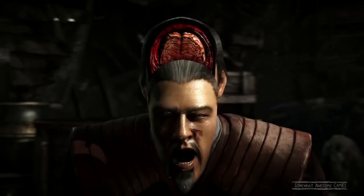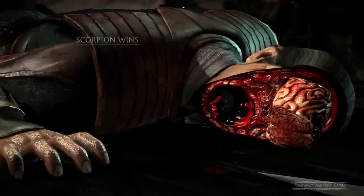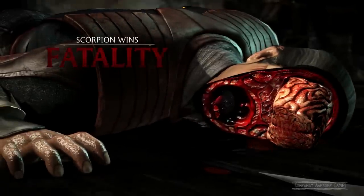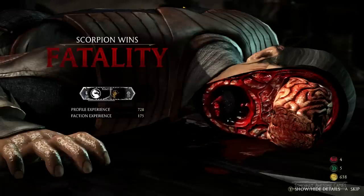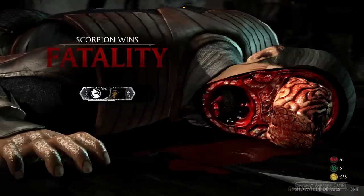Oh! It doesn't end there, does it? All my characters seem to have swords. Kenshi had a sword and did the exact same thing where he cut the face off in the exact same place. So I'm guessing that happens a lot. Look at that tongue just wiggle. God damn.